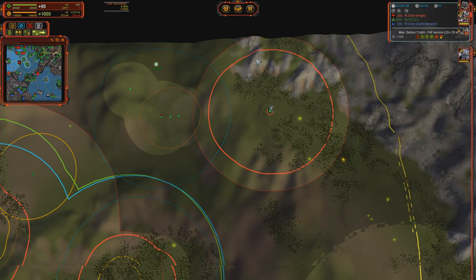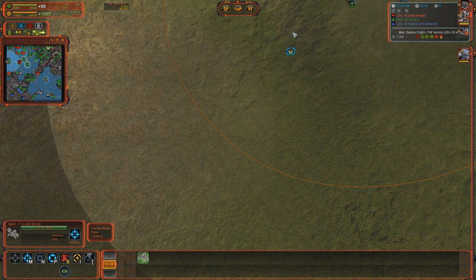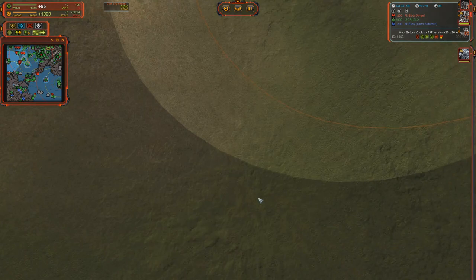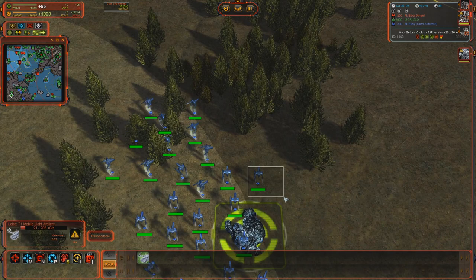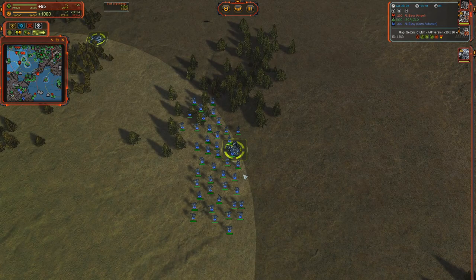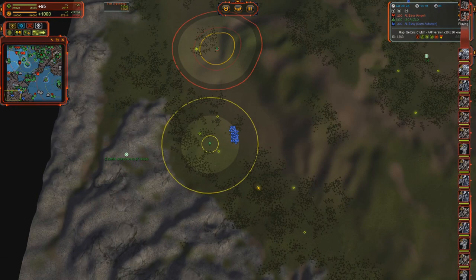It updates really slowly in vanilla. In FAF it updates quicker, but it only looks very smooth. It is in fact blocky, just the same as in vanilla, but it looks good. Usually you don't notice it, but here you can see an artillery vision radius - some units are away from the vision radius but can't be seen, even though they kind of should be within it.